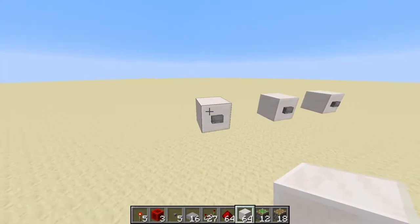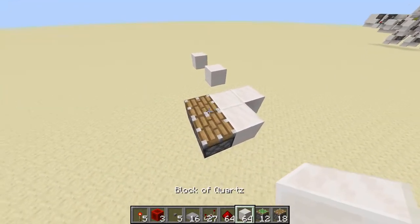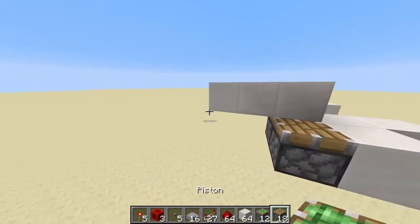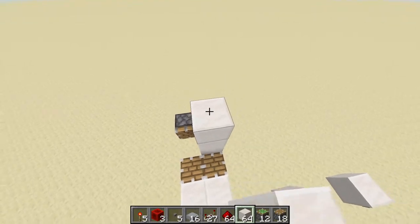On this block right here, we're going to go ahead and place down two solid blocks behind this button. Then go ahead and place down two upward-facing pistons on these blocks right here. Behind that, place three temporary blocks out this way, a piston on this one, then we can break those blocks and place down another piston right here.